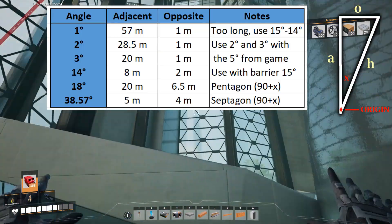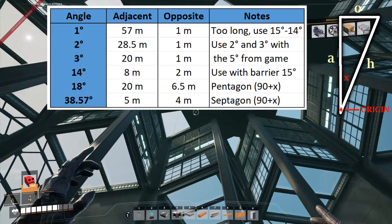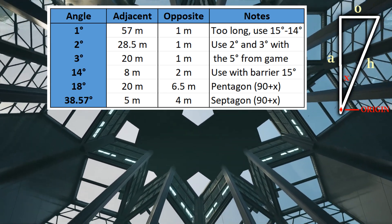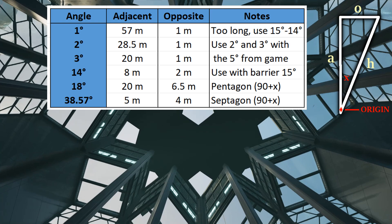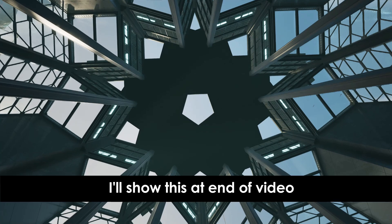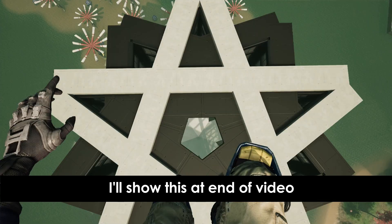This is the table — take a screenshot. These are all the basic angles you really need. The one-degree angle is not really practical at 57 meters long, so the better idea is to use the barrier method and go backwards 14 degrees. The remainder between that 15 and going back 14 becomes one degree, and that'll be easier to get to that 57 and one.